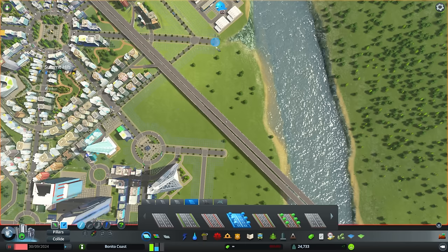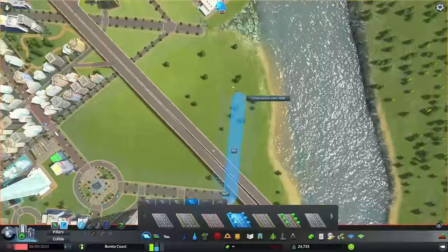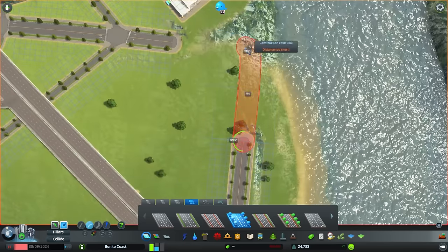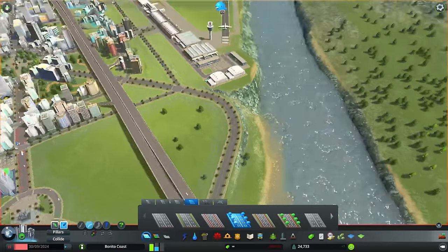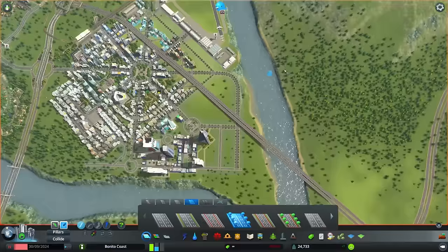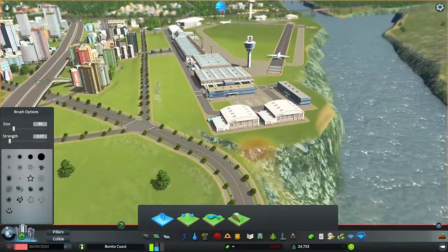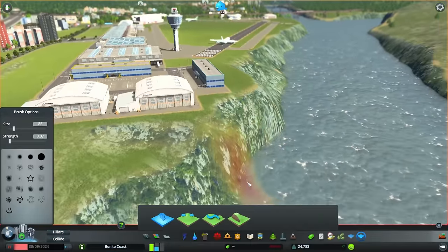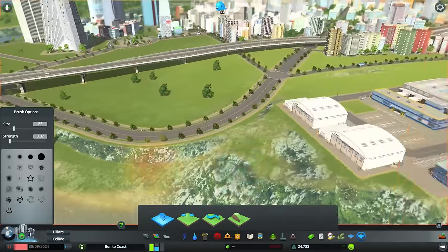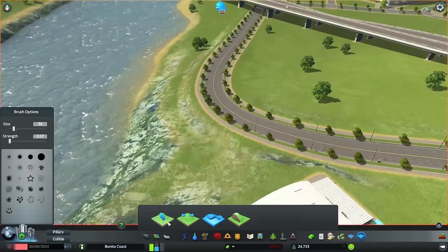Let's connect them - we're just going to go all the way here following the coast, curve it up a little bit, and move it a bit further. Now it's all connected and looks really nice. Let's not forget about the terrain as well - this way the land looks more natural. Just some little touches.